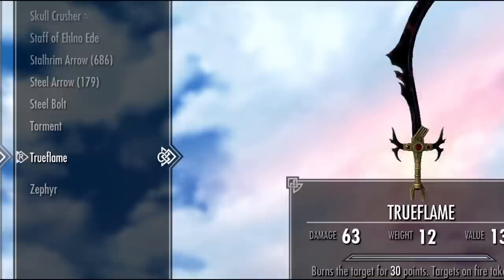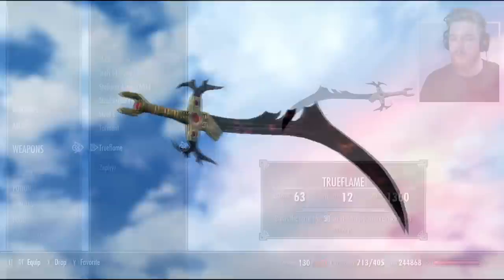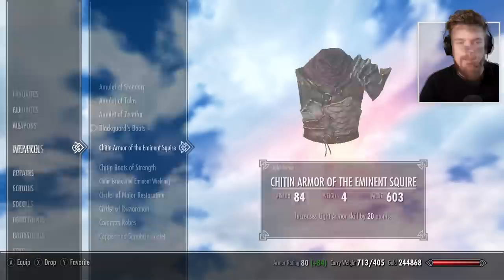And finally we have True Flame. This weapon looks insanely cool. When you have it out of the scabbard, the enchantment is very glowy in the red flame. What it does is it burns the target for 30 points of damage, and targets on fire take extra damage. Destruction will level up that damage as well if you have the skill invested in the flame perk ability.